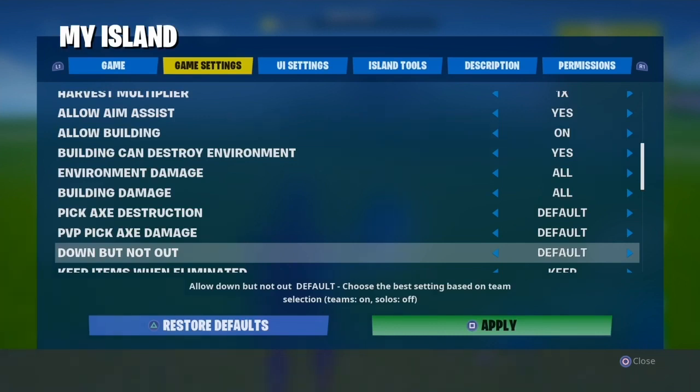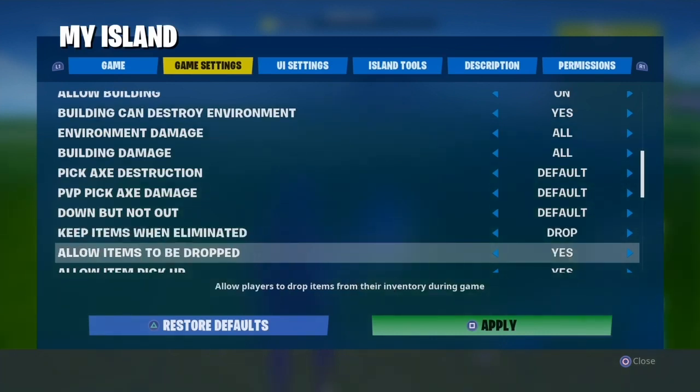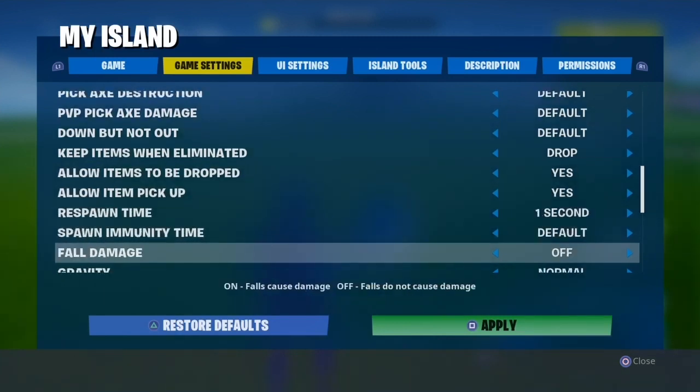Down but not out: keep it on default, because if there are teams, players get knocked instead of eliminated. If you turn it on with teams, players get knocked. Keep items on elimination: this is important — set it to drop. When you kill someone you obviously want them to drop their loot, so turn on drop. Allow items to be dropped: yes.